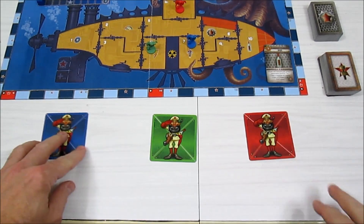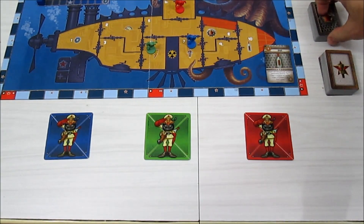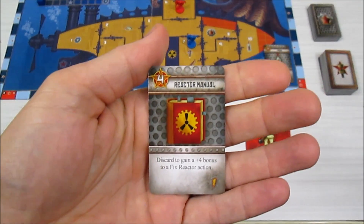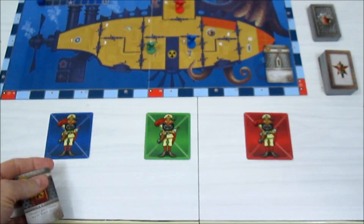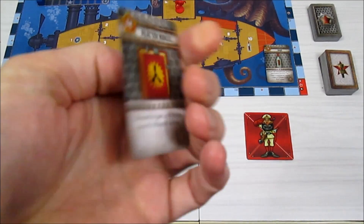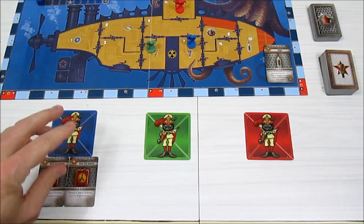Each gnome starts the game with two item cards. Our blue gnome gets a reactor manual — discard for a plus-four bonus to fix the reactor. His second card is another reactor manual, so he's going to be our fix-the-reactor guy by the look of it.